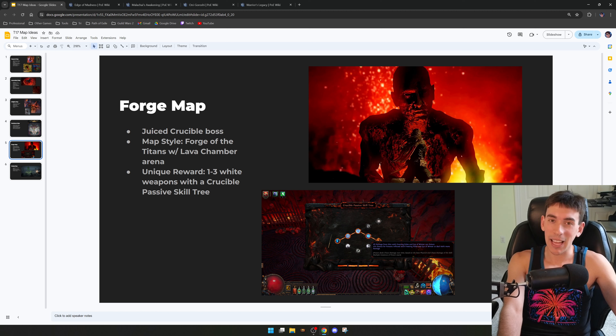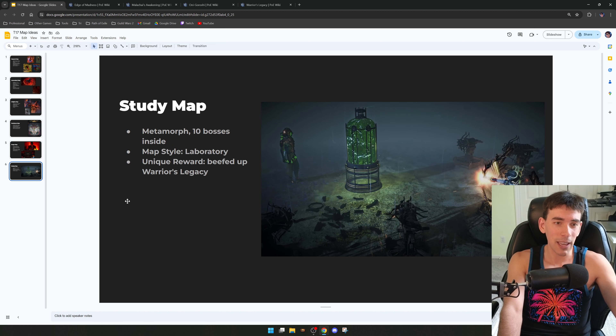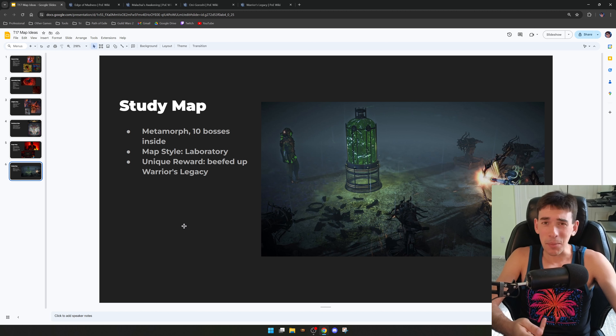Next, bringing back another removed league — the Forge map. It would feature a juiced Crucible boss at the end. There were six or seven Crucible bosses, which were pretty tough, and I'd love to see them back. The map style could literally be the Forge of the Titans map — no longer in the game — featuring causeways atop a lava sea, similar in design to current T17 maps with tight hallways and a single path forward.